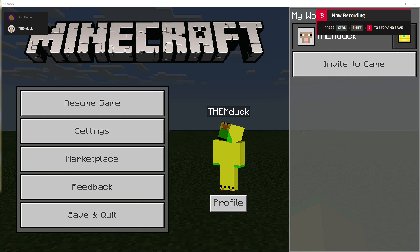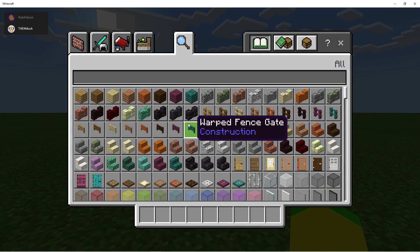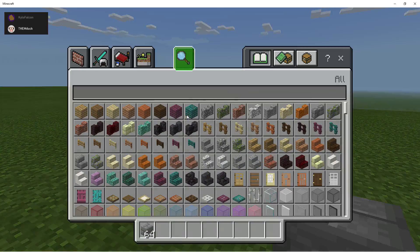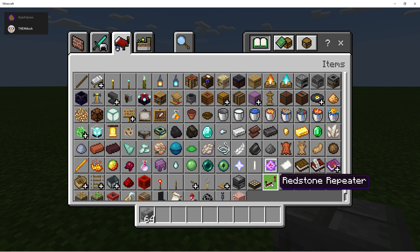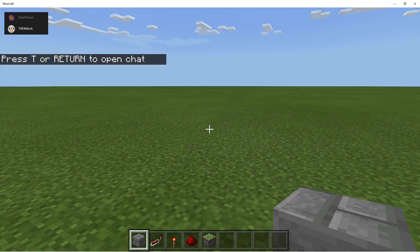Hey, what's up guys, it's Mr. Duck here, and today I'm gonna be teaching you how to make an infinite bamboo farm. For now, all we're gonna need is a solid block, a repeater, a redstone torch, redstone, and a sticky piston.